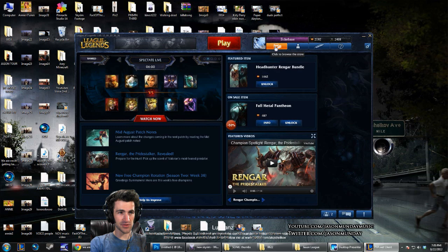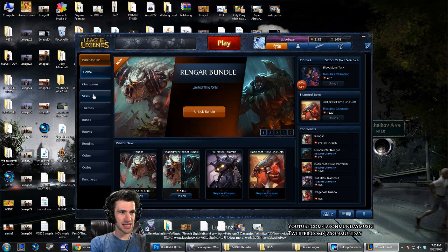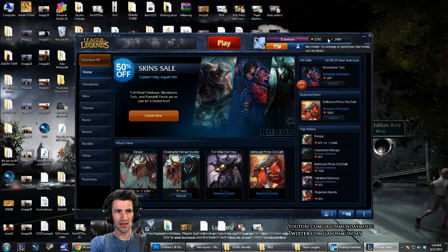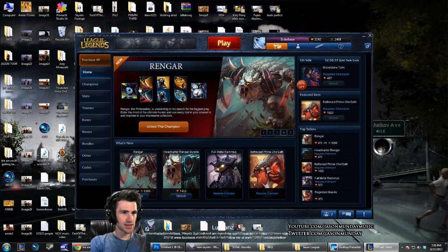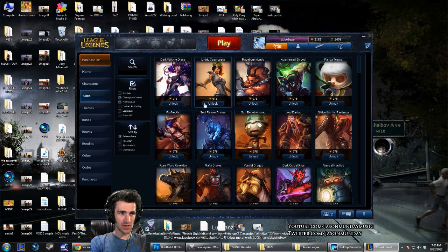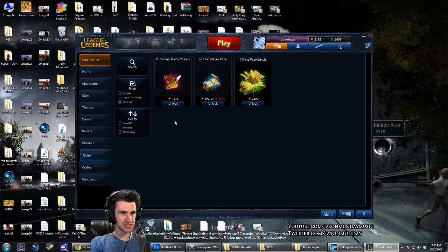There is a side of the game where you can use real money if you'd like. You can purchase RP — Riot Points. Right up here you've got Riot Points and Influence Points. Influence Points you earn just from playing games, and Riot Points you purchase. Certain things like skins can only be bought with Riot Points, as can changing your summoner name.